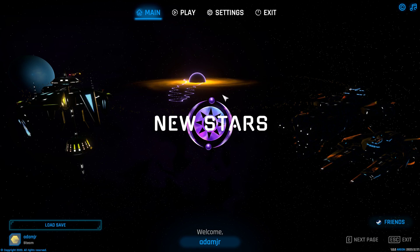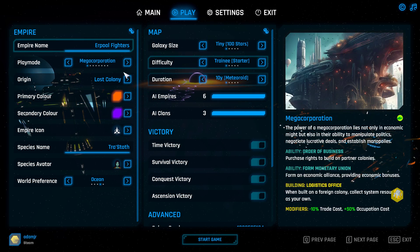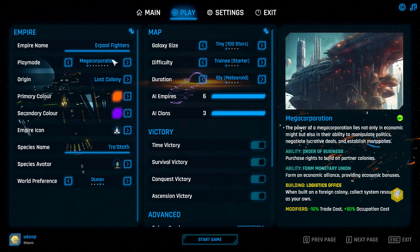Hello everyone, welcome to some gameplay of New Styles. Let's play. So let's go over the play modes real quick. We have Mega Corporation. This screen may be overwhelming at first, so I'm going to explain everything simply. Basically this is a business — you can set up businesses and build on other worlds.